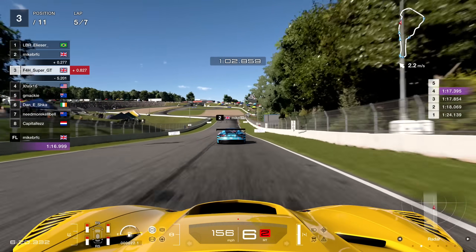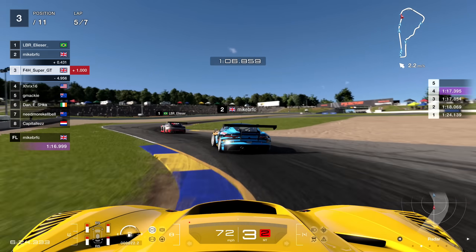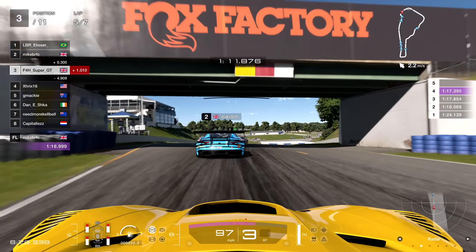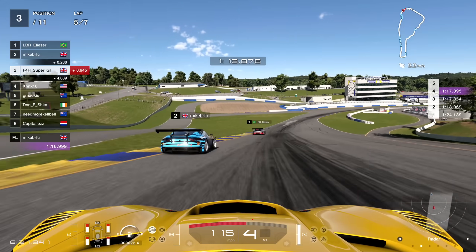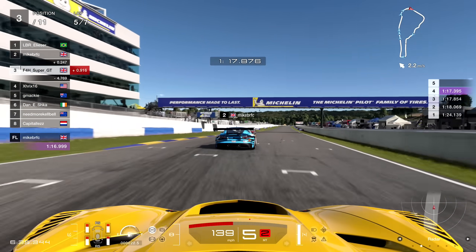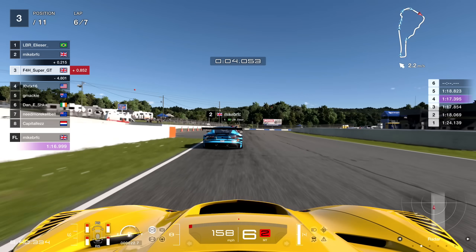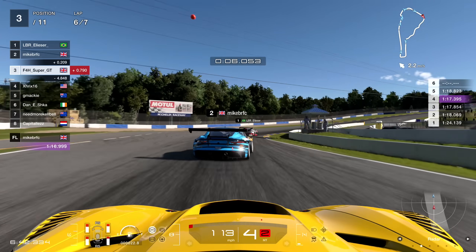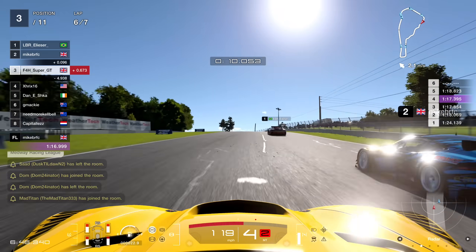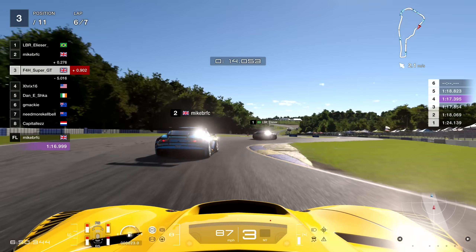Now we're up against the Jaguar and the Mercedes in the Chevrolet. There's a little bit of lag on screen - you might notice the cars darting about in a weird fashion - but that's just the lag, quite normal in lobby mode when racing against everyone from around the world. The connection just never seems to be as good in the lobbies.